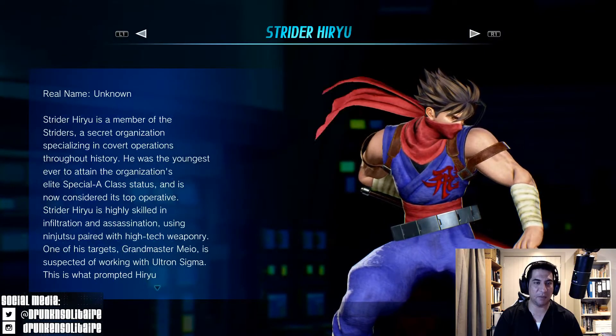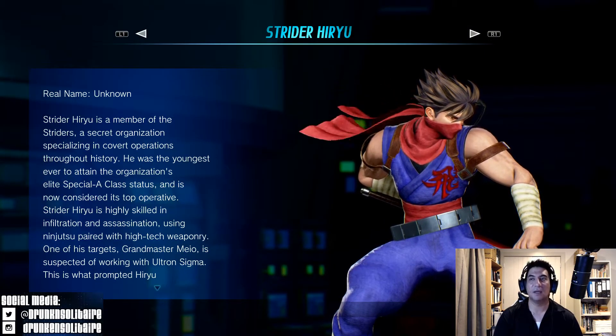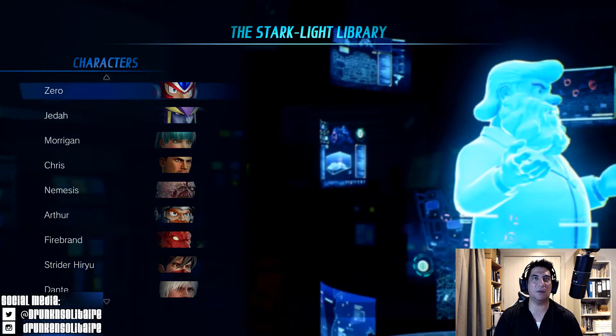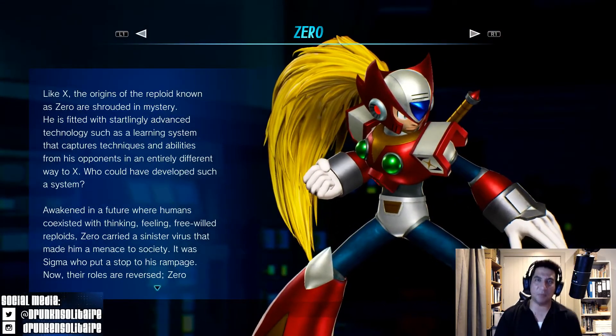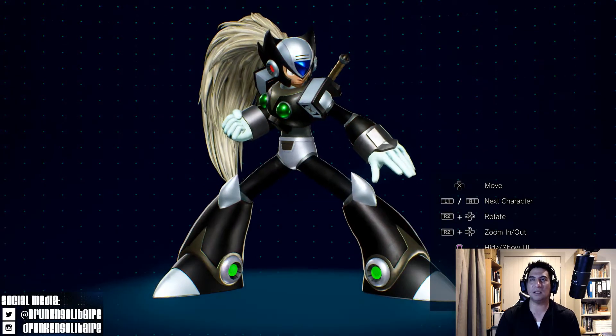We'll head back out now and take a look at Zero, and then after that we'll look at X, and then go through to Gamora. Let's take a look at Zero. This one looked quite exciting in the preview images I've seen, so I can't wait to actually see this.